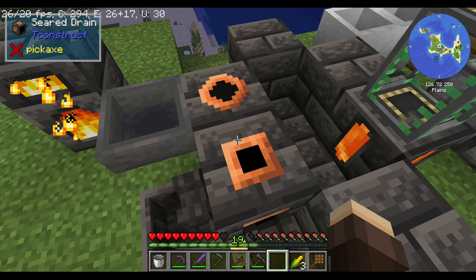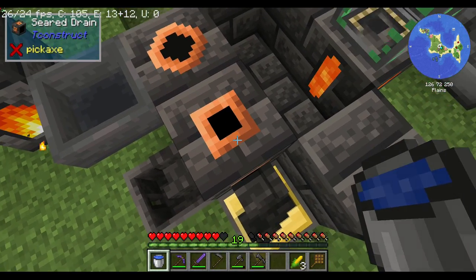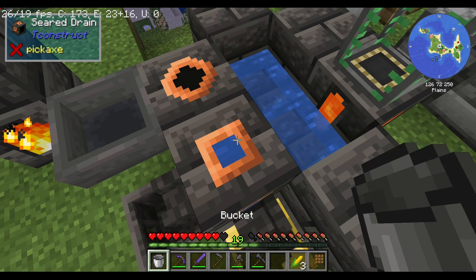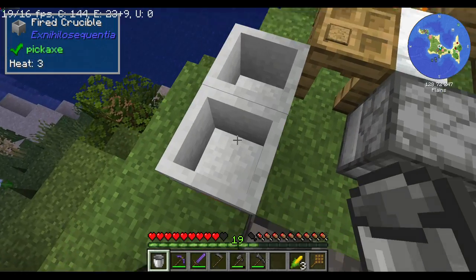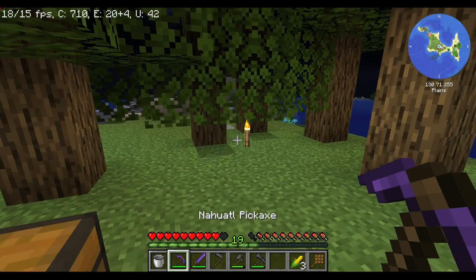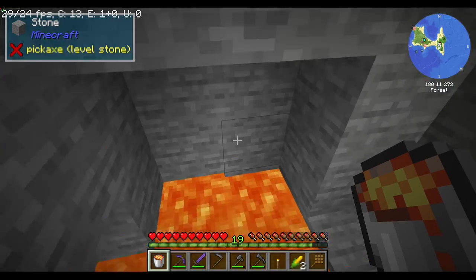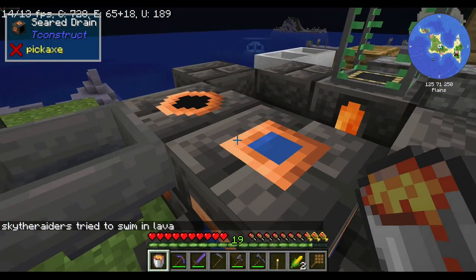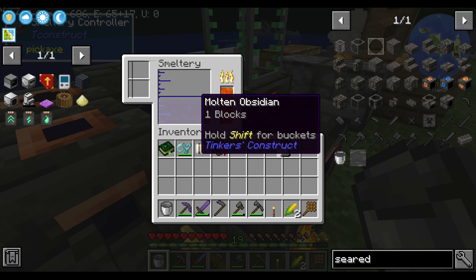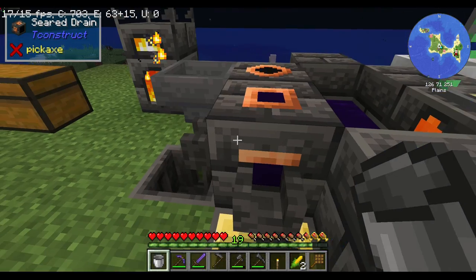In order to put anything into the smeltery — for example, a seared drain — just simply right-click the seared drain with a bucket that has some kind of fluid in it, like water and lava. So now all I gotta do is simply right-click the seared drain with a lava bucket, and it converts the water and lava into an obsidian block inside the smeltery.